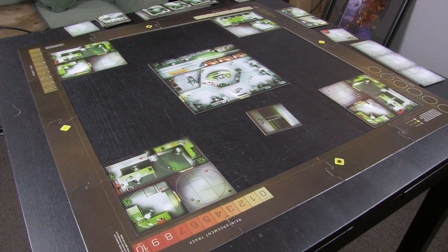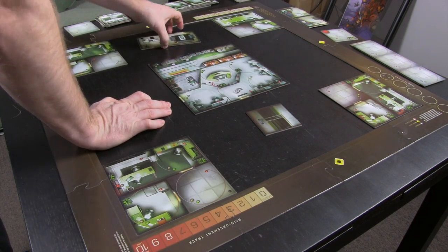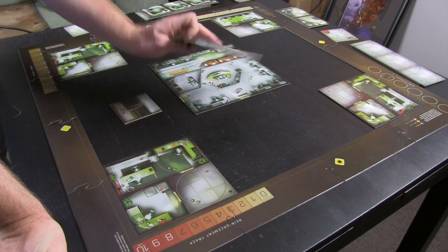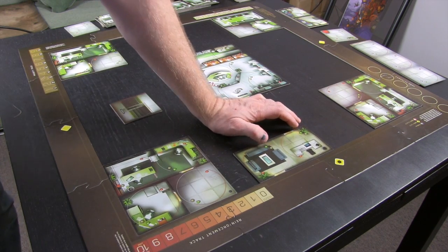Just think about any building you've been to - to enter the building it has to be from the outside. The entrance is going to go on an edge. An elevator can go anywhere, but the entrance on an edge makes practical sense so there's a way to get into the floor.